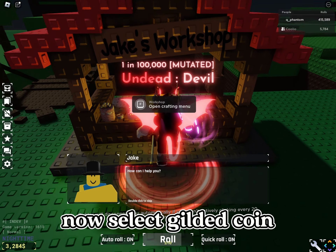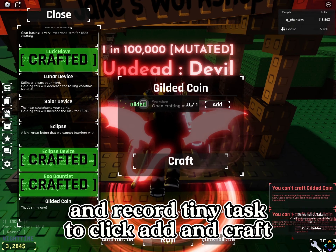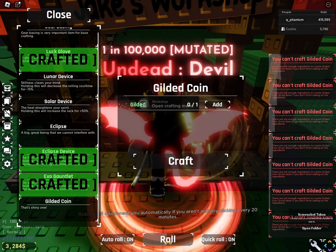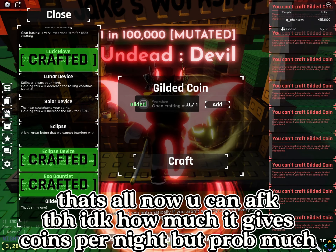Now select gilded coin and record tiny task to click add and craft. That's all, now you can AFK. TBH it depends how much you'd get — scones per knife or pretty much that.